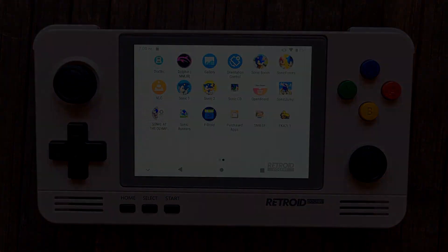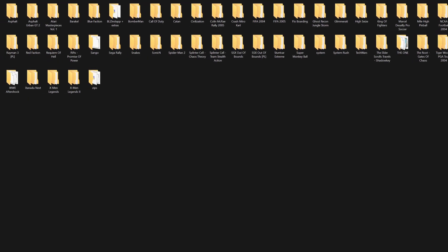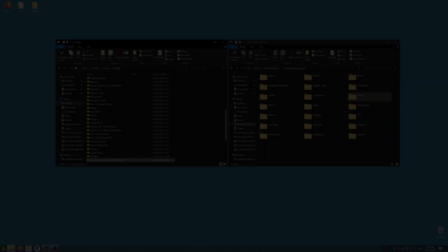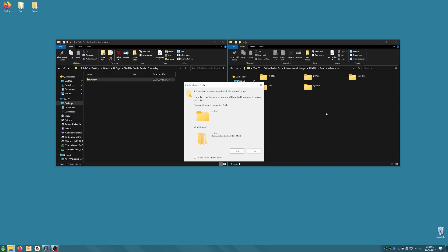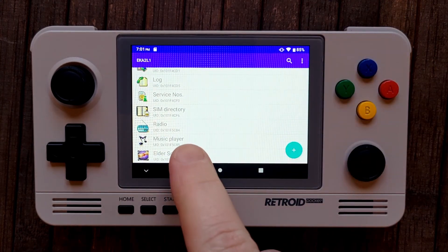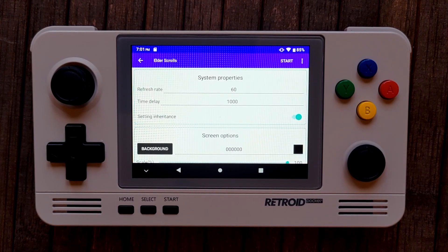Now we'll finally add some games. N-Gage games will come as a folder named System. What you need to do is paste that System folder over the existing System folder in the emulator's E drive folder — that's the same one we used before for N-Gage 2.0. Browse to the EKA2L1 folder, Data, Drives, then E, and copy your game's System and Lives folder here. Overwrite and combine any existing folders when prompted. Now open EKA2L1 and your games should be listed in the app list. You can long press them to add a shortcut to the home screen or configure individual settings per app.